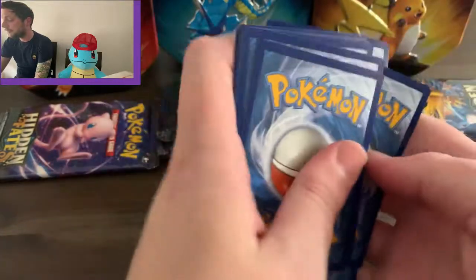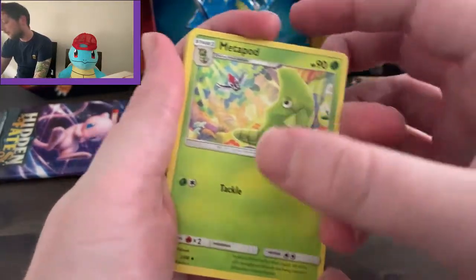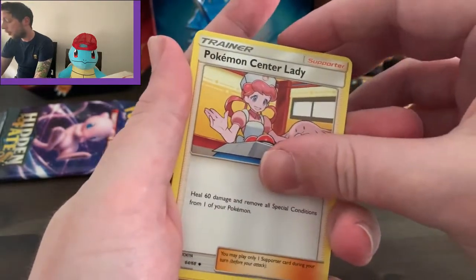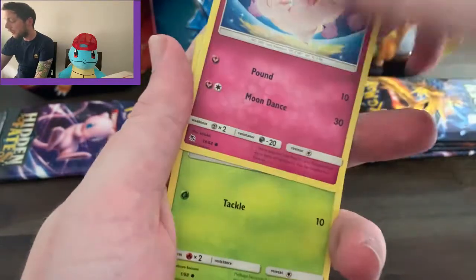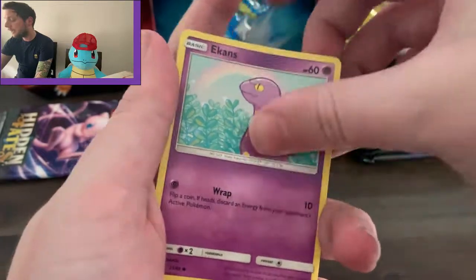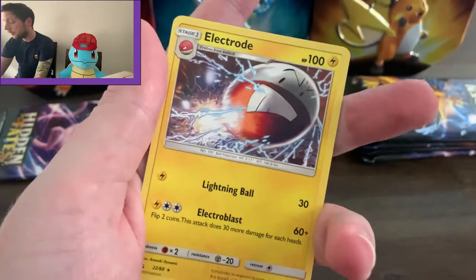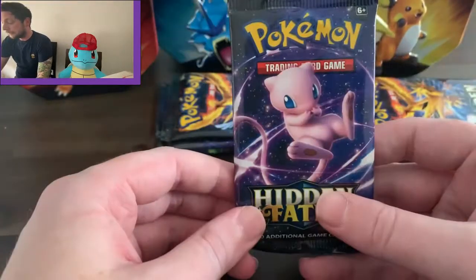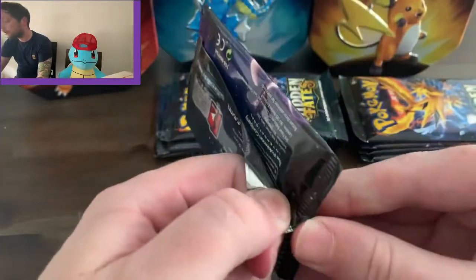Four to the front, straighten it up so we get a little surprise at the end. We have an Unlisted Leaf, a Metapod about to be eaten — moments before death — a Scyther, Geodude, Eevee, Clefairy, Caterpie, Ekans, and Giovanni's Exile as the reverse. Just one shiny, we just got the Inkay.